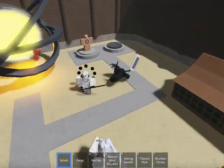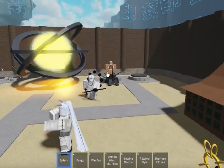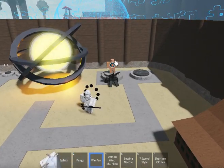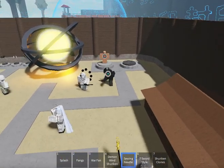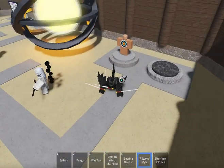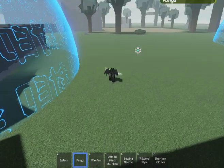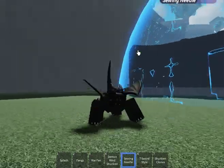Next up we have Splash. We have Fangs. War Fan. Demon Wind Shuriken. Sewing Needle. Seven Sword Style — literally holding seven swords somehow. Rooking Clones. Let's see the action. That's neat — Blaze Control Gold.